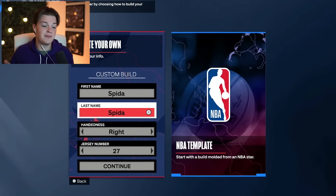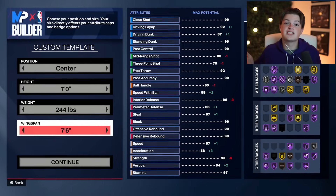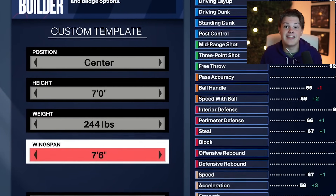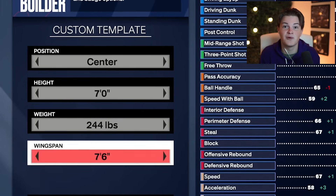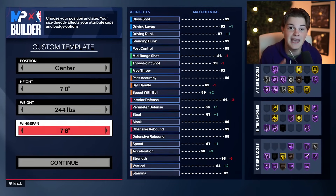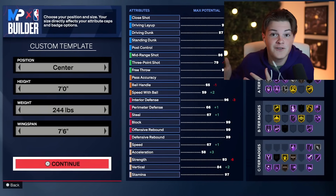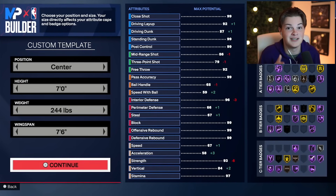Jumping right into the custom builder, the name, handedness, and jersey number obviously don't matter. Moving on to the position and physicals, you want to set the position to center and then go seven foot, 244 pounds, and a 7'6 wingspan. I know that is a lot bigger than the builds we've been making in recent 2Ks, but strength this year is one of the most important things in the game, not only for defense but offense as well. But don't worry, you'll still be moving on this build.